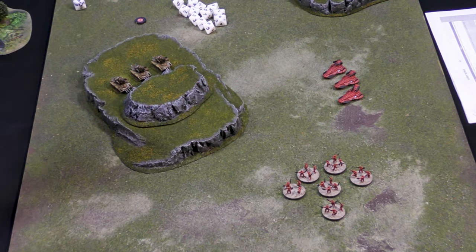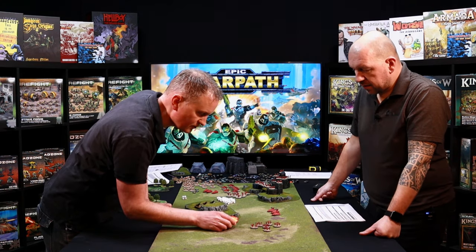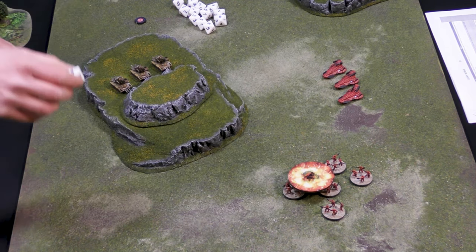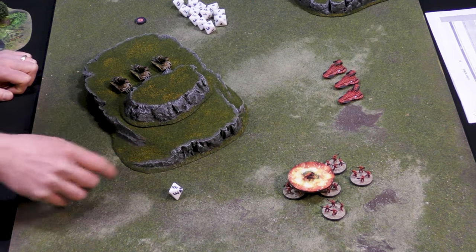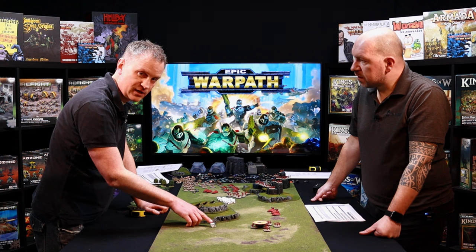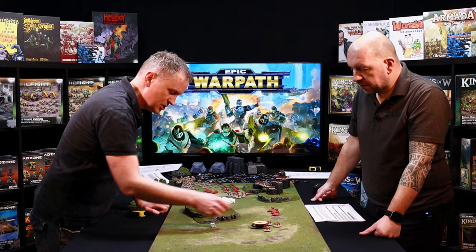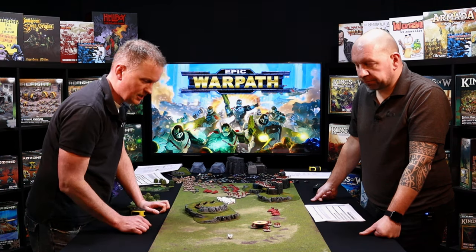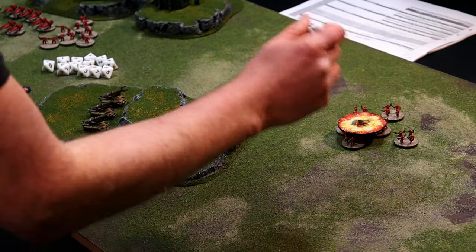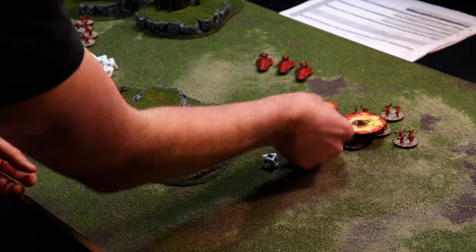Because I can't see the target, I place the template where I want it to go — obviously covering as many things as possible, so let's cover those three. Because I can't see them, I now have to roll the scatter dice. The scatter dice is a custom d8 with two hit symbols and the others show a numeric value in inches of deviation plus a direction. I roll and get a direct hit — brilliant.